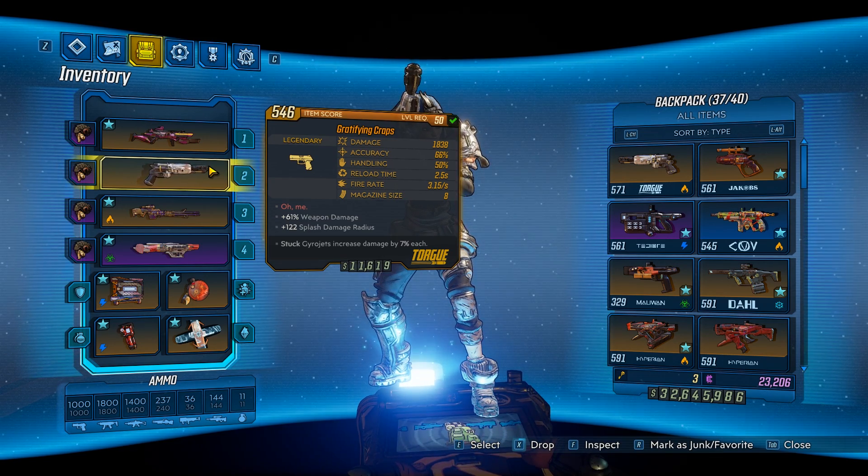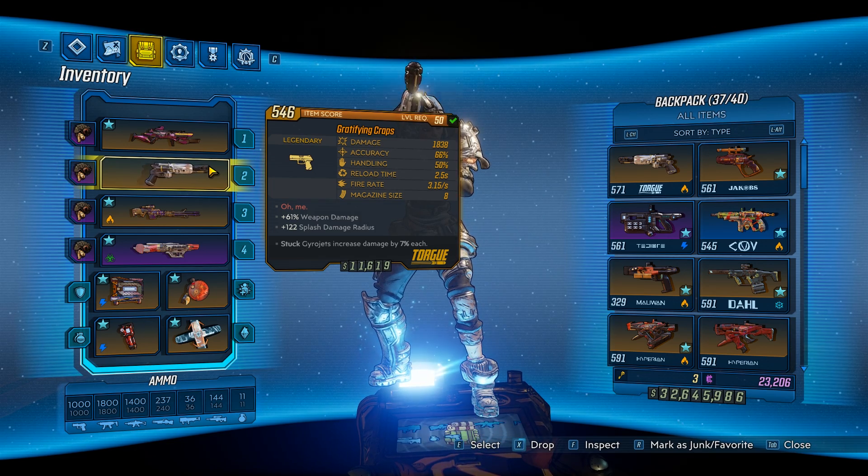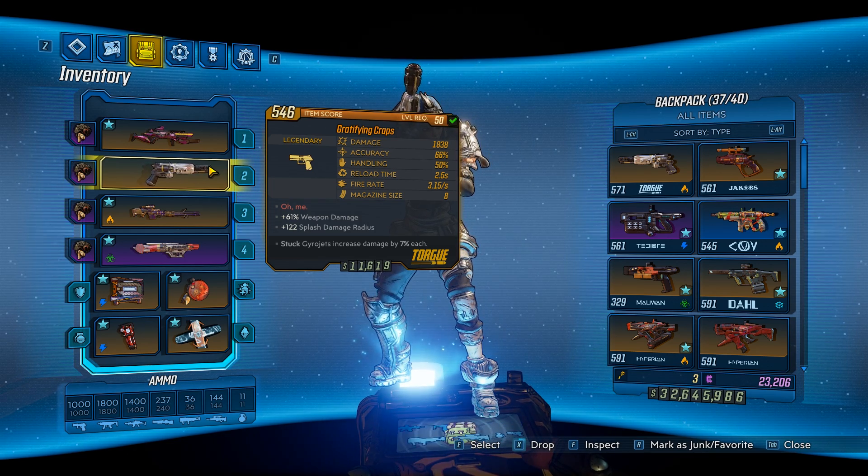Now, this gun can world drop within the DLC, so you could kill a random enemy and find this. Luckily, it does have a source, so if you do want to farm this, you'll have to farm the boss, Jackpot.